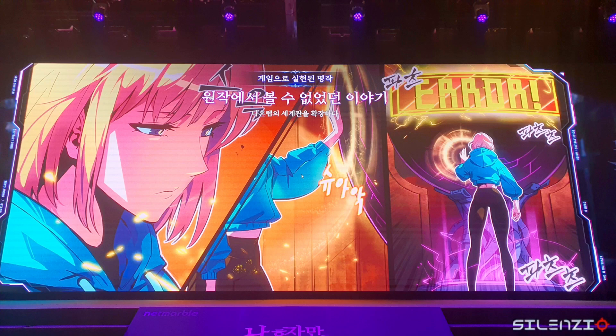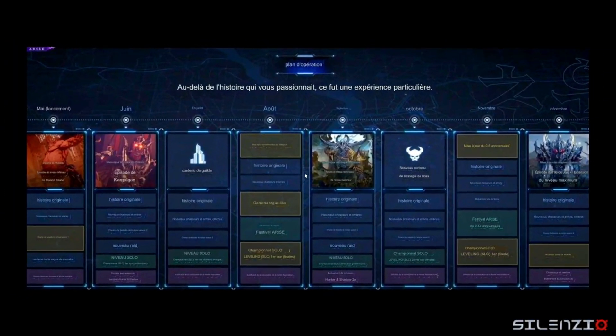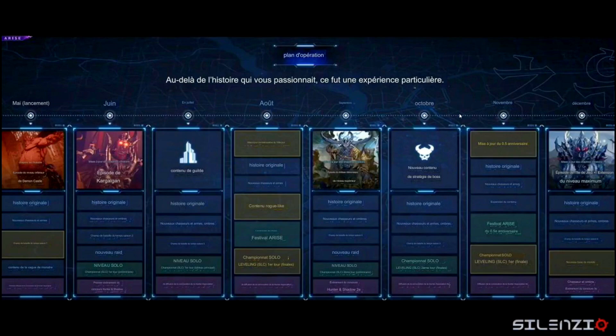They also announced a really exclusive surprise event coming soon. I can see Eris — I've seen her a lot. They also released the roadmap all the way to December. The game is coming out in May — May 8th is what's showing on the app stores for global, and the end of May for worldwide, though those are still rumors. Each month they're dropping new raid characters and events to keep the content going.